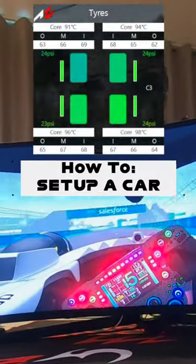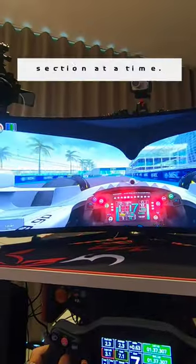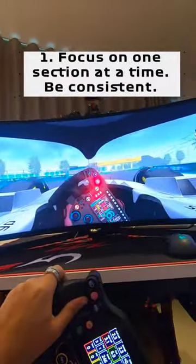Okay, so here's how you set up your car in any game. First, make sure your tires are up to temperature. Then, make sure you focus on one section of the track where the corners are similar, like how these are high-speed corners.